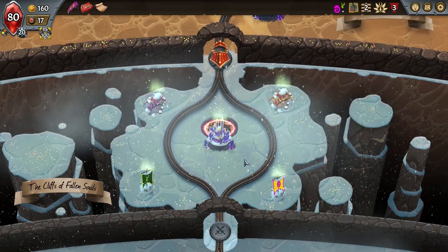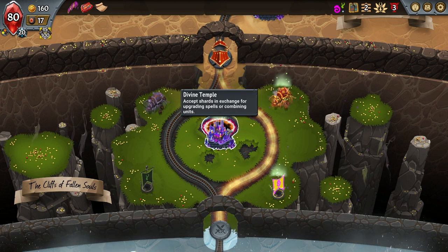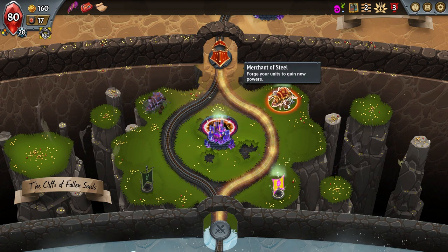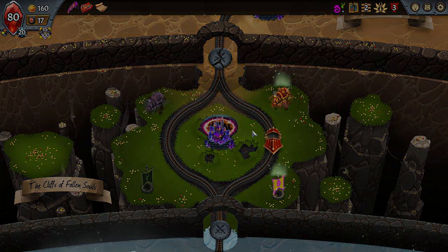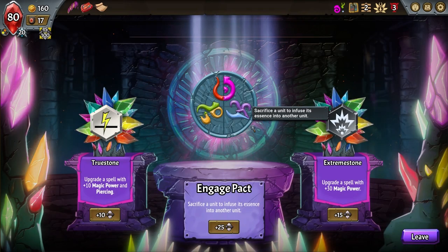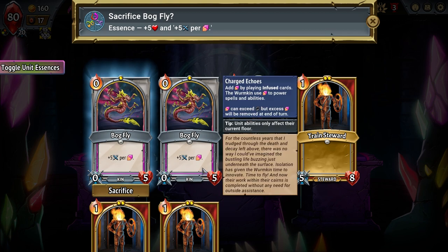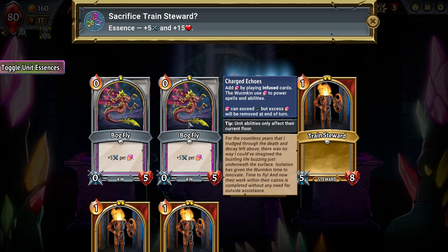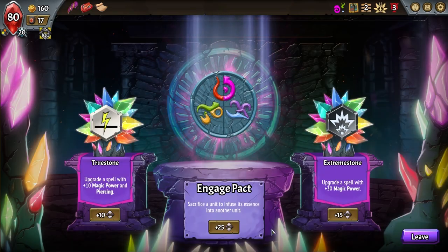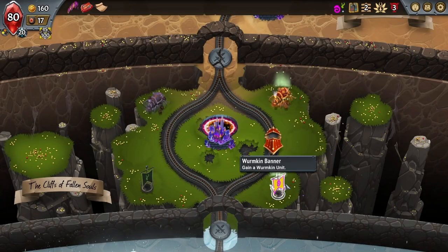We've got a couple of things we can do here: Wyrmkin Manor, Merchant of Steel, Divine Temple. I'd like to go for Awoken but let's go for the early boost. Let's swing by the Divine Temple and take a peek — it's not going anywhere. Sacrifice a unit to infuse its essence into another unit, so I can potentially sacrifice a Bogfly into a Bogfly to effectively double the bonus.